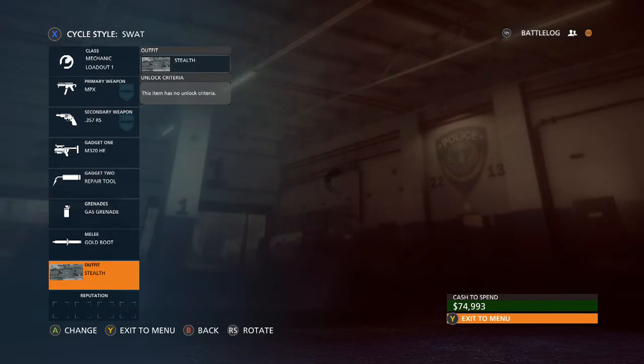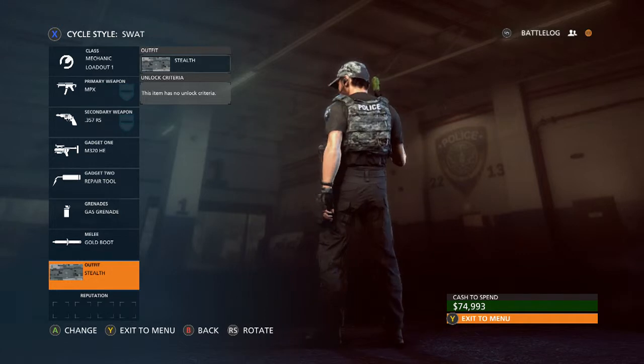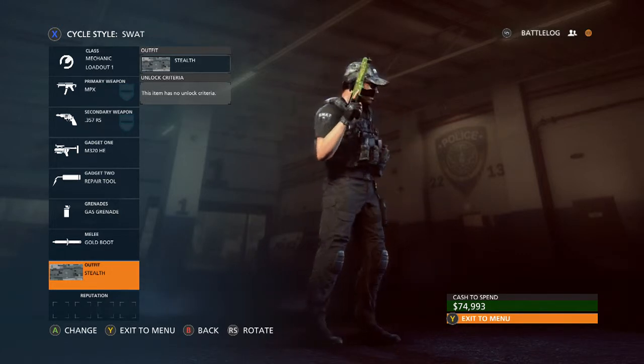The Elite outfits do cost $250,000, so that's a million total, as opposed to the $400,000 that you would need for stealth. It's expensive, but worth it, because they do look really cool — except for some of them, which kind of look pointless.